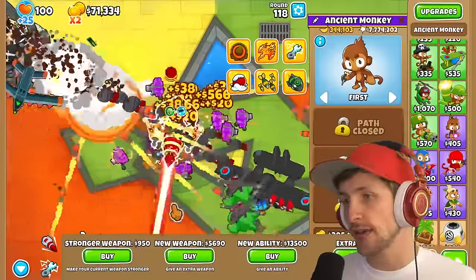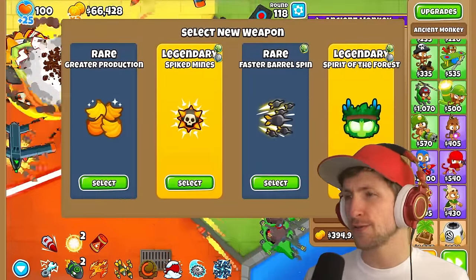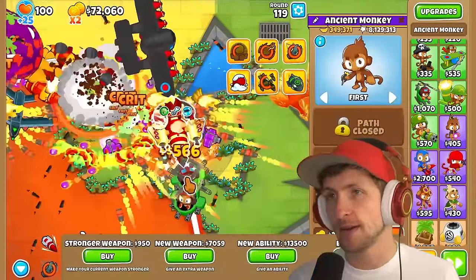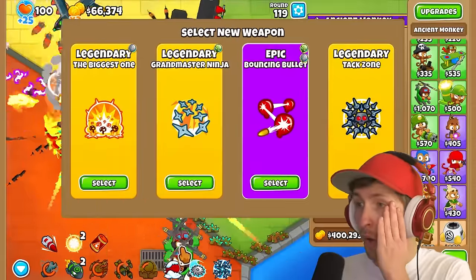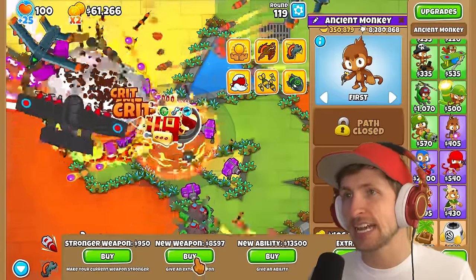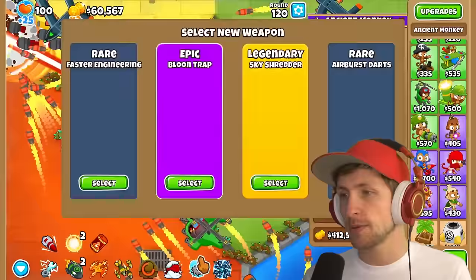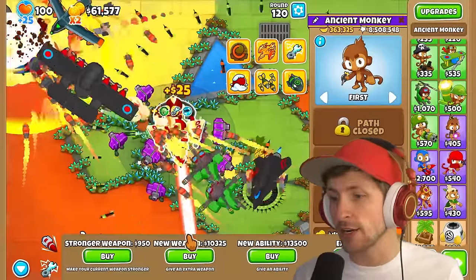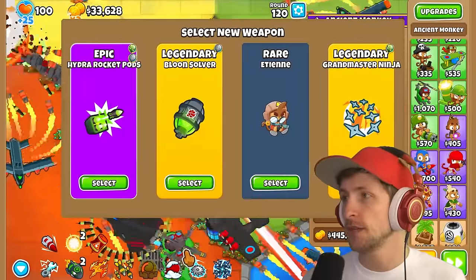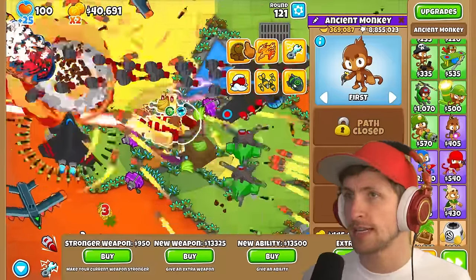Sharpshooter — Spirit of the Forest! For sure, you can't not get Spirit of the Forest, it gives you so much money. The biggest one — Banana Plantation, we've got to get that. Sub Commander — I'm down for some Sub Commander. Sky Shredder — holy cow. You can get almost every tower in the game now, which is so cool. Epic Recursive Cluster. Grandmaster Ninja or Balloon Solver — we already have Balloon Solver, so let's grab Grandmaster Ninja.